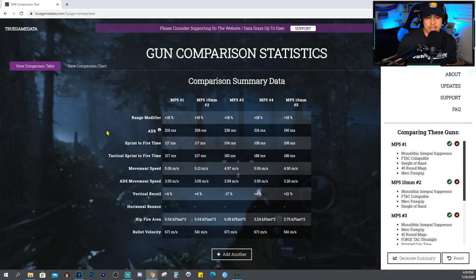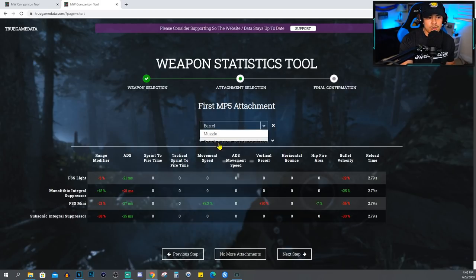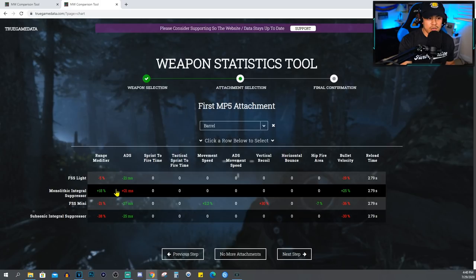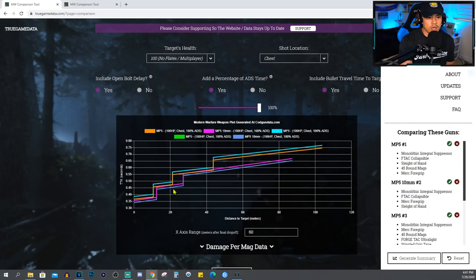Let's take a quick comparison of the summary data row by row and compare and contrast which setups are actually better and what's better suited for you. For MP5 setup number one, the monolithic integral suppressor gives the most damage range possible. Looking at the monolithic suppressor: it adds 10 to range, a 17ms negative to ADS speed, and 15 bullet velocity. The monolithic integral suppressor gives an 18 range increase, 21ms ADS speed negative, and a 25 increase in bullet velocity. So if you want to maximize damage range, go with the monolithic integral suppressor — it gives the best range you can get with the MP5.